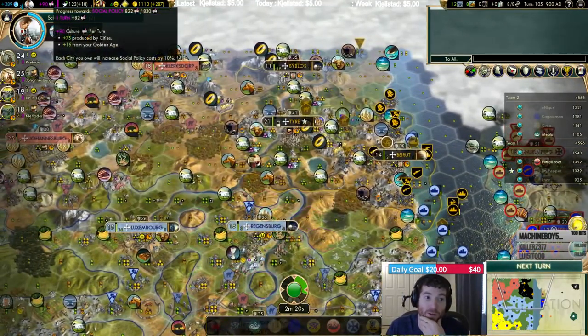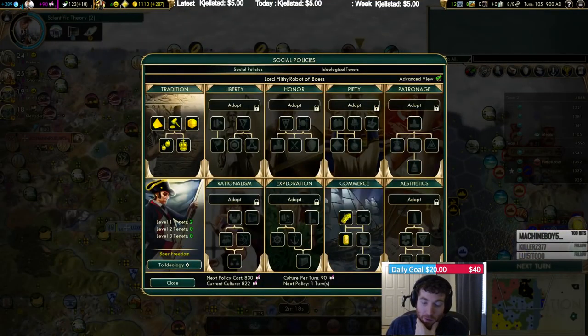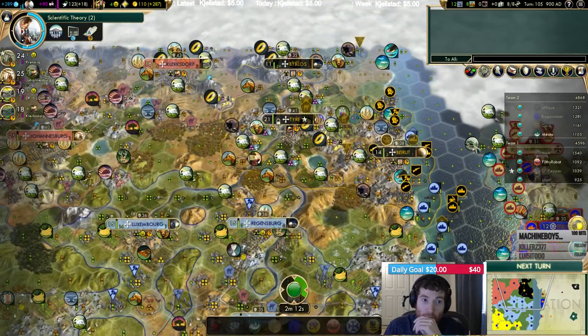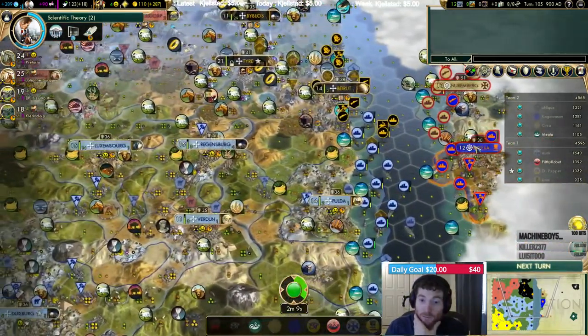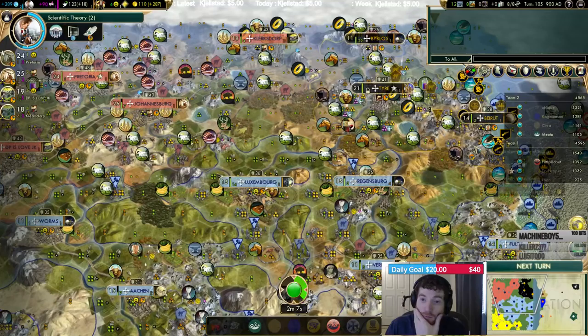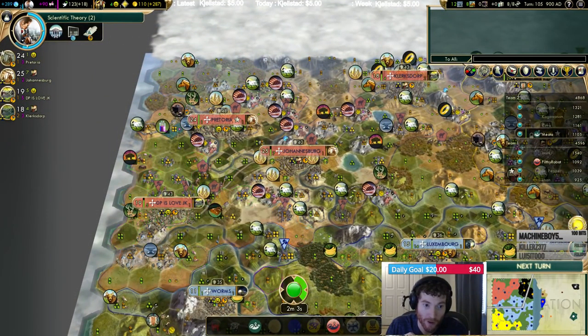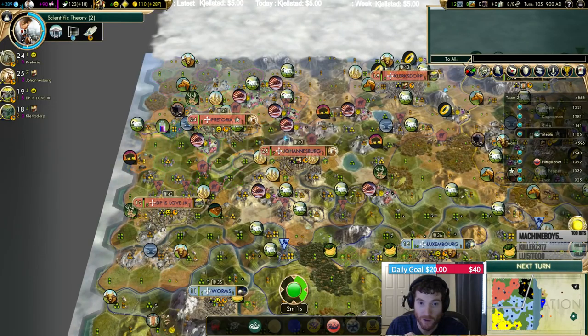Got a writer next turn — we got a policy next turn as well. That's Freedom Three. I get all their trade routes too, any coastal trade routes when I go in. Alright, we're working all the science and all the gold in our empire — it's a fair chunk of it too.